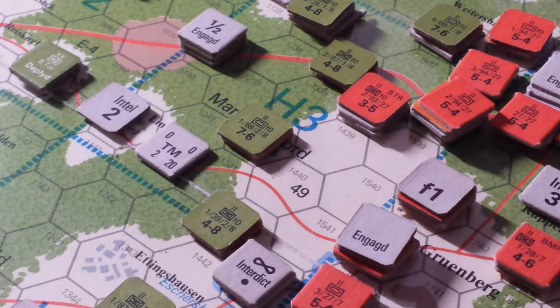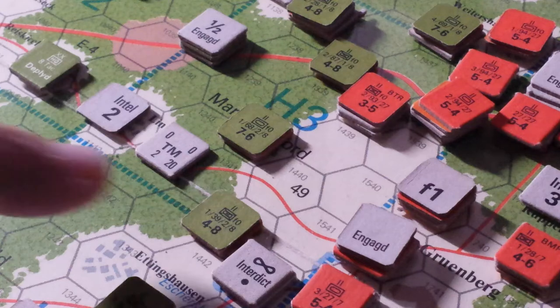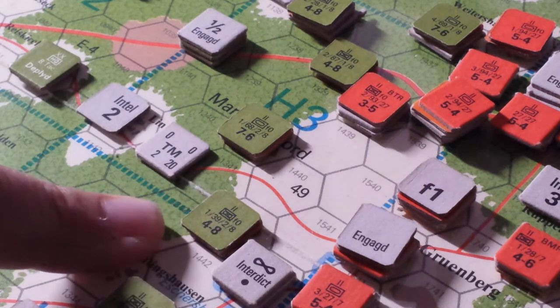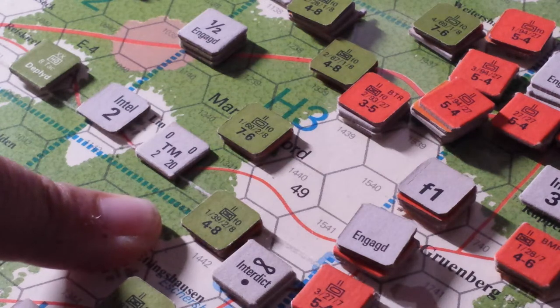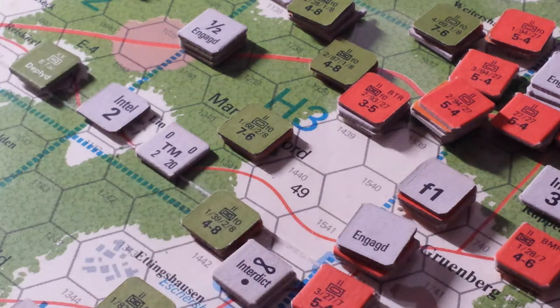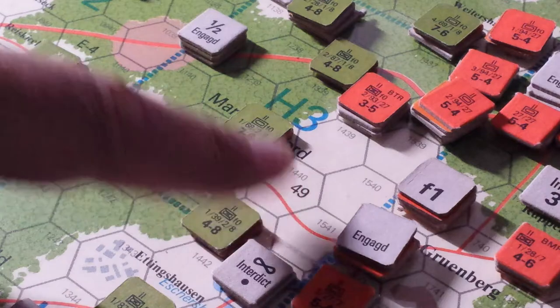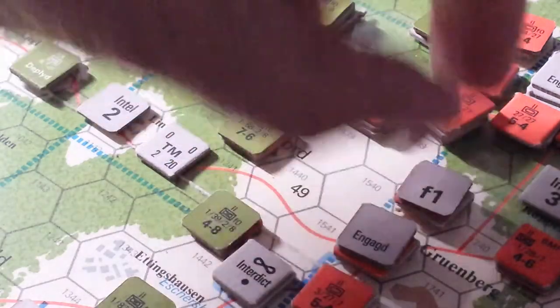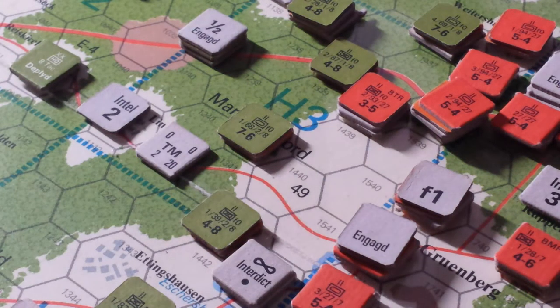We're back at NATO Division Commander — here's a quick update on the US turn. It was an extraordinarily strong turn. US forces started movement down in this area and the 39th and 168th conducted attacks against various forces from the 7th Tank Guards Division, which proved to be extraordinarily effective.